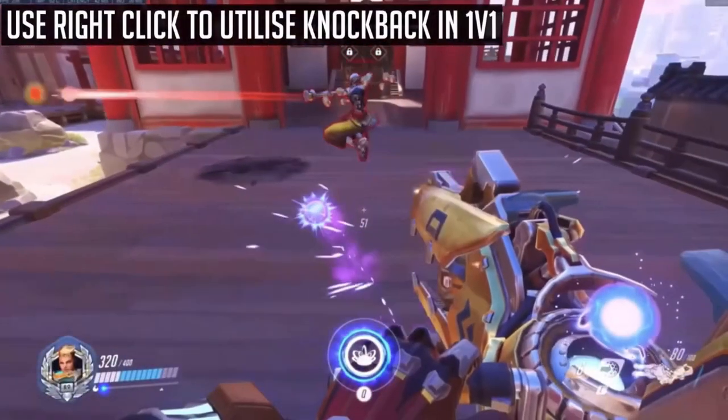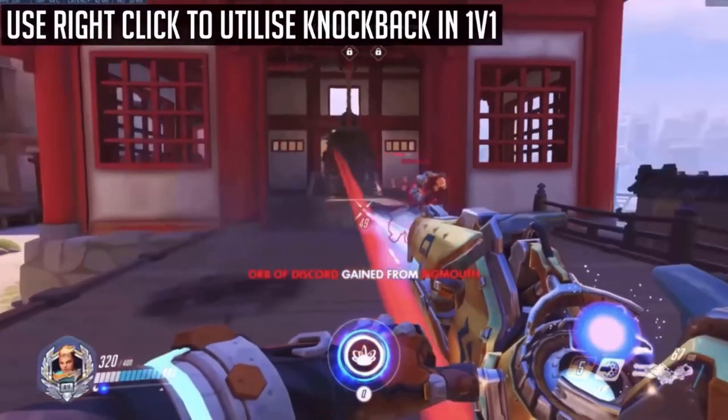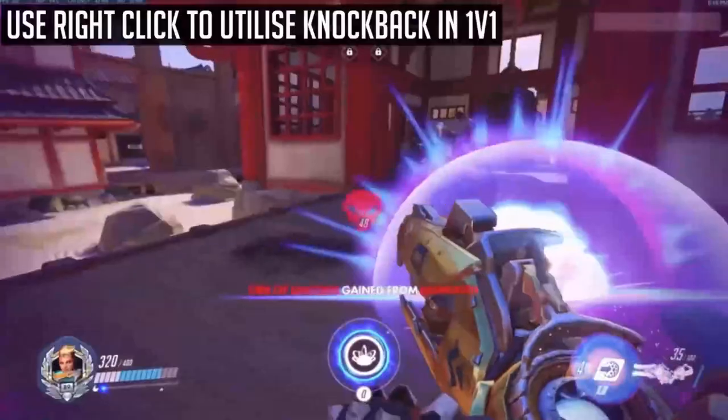The right click slightly boops your enemy, making their strafe easier to predict and their first shot slightly harder to hit. If you really catch an enemy off guard, you can throw in a melee right after the initial right click for maximum DPS.